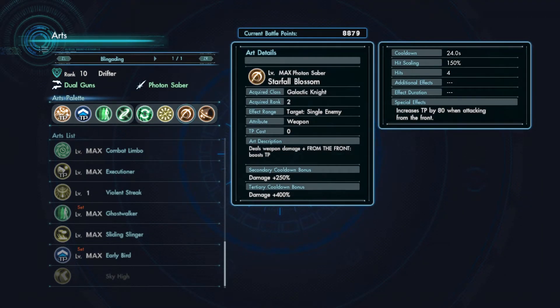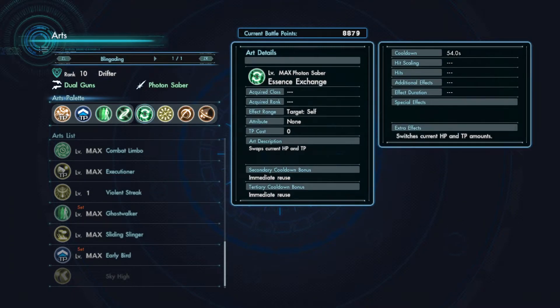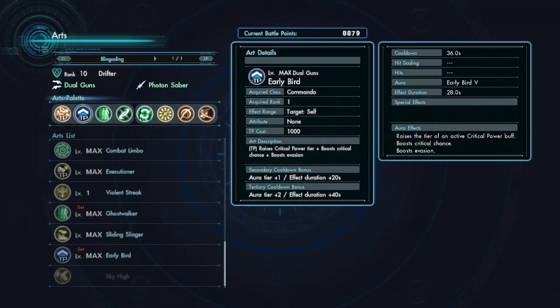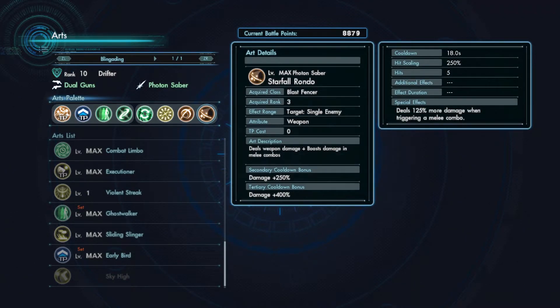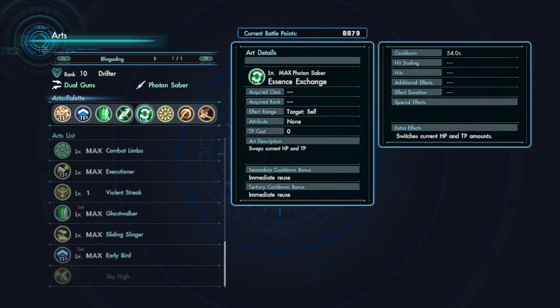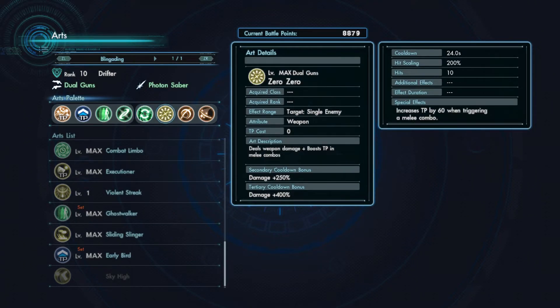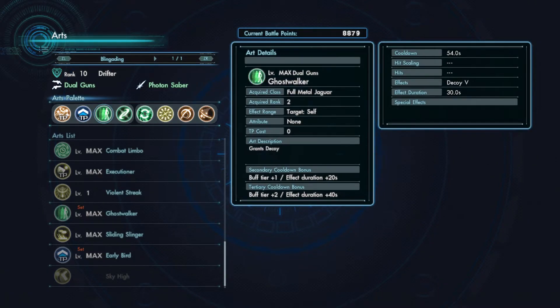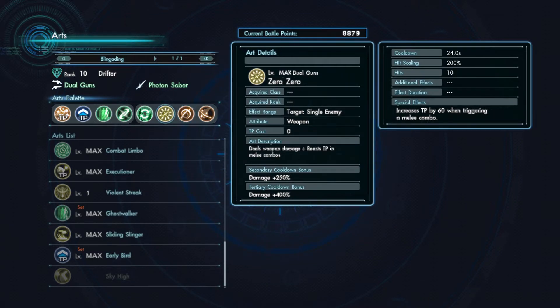The reason I picked Starfall Blossom over Starfall Blade is the TP bonus it has. I don't have any purple arts, and for those who don't know, when you use a purple art on overdrive it gives you a TP bonus up to 1000 TP per hit at maximum count, which makes it trivially easy to keep overdrive up. Without that, TP is a little rough — you can't spam Essence Exchange since I don't have a heal art. But when I combine Zero-Zero, Starfall Blossom, and Primer together, I'm able to keep my TP up to where I can keep my auras and TPRs ready and reactivate overdrive if needed. Blue and green arts refill your overdrive meter a little bit, giving you more time to build up TP with Zero-Zero and Starfall Blossom — there's a lot of synergy working together there.